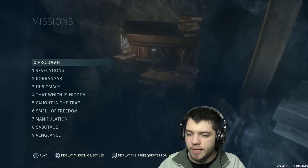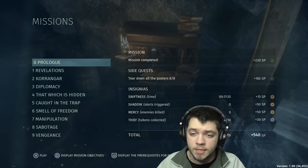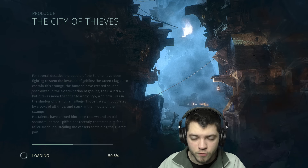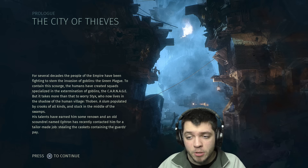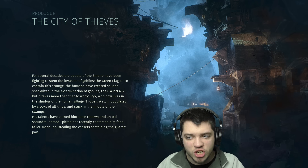So we're gonna go ahead and play the prologue. There are 10 missions, takes about 15 hours to complete. We are gonna play the prologue starting from the start, of course. Prologue — the city of thieves. For several decades, the people of the Empire have been fighting to stem the invasion of goblins, the Green Plague.